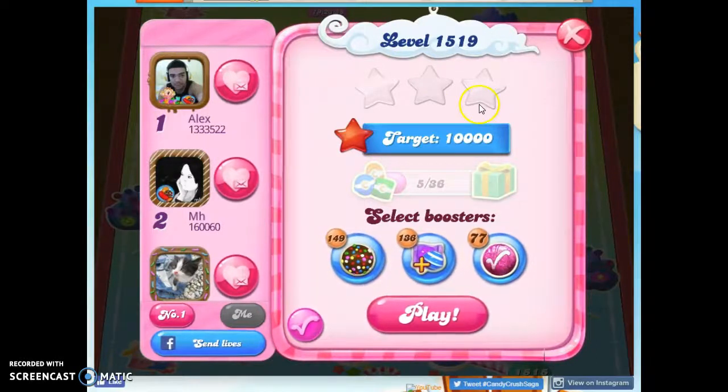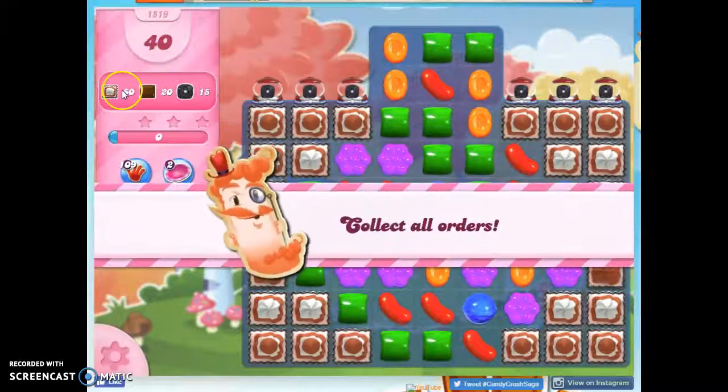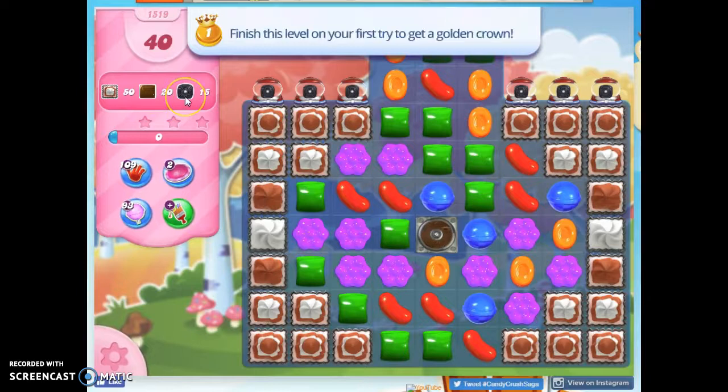Hi friends, this is Susie, your Candy Crush Guru, here to help you solve the puzzle of level 1519, where we have 40 moves to clear out 50 frosting, 20 chocolate, and 15 licorice.